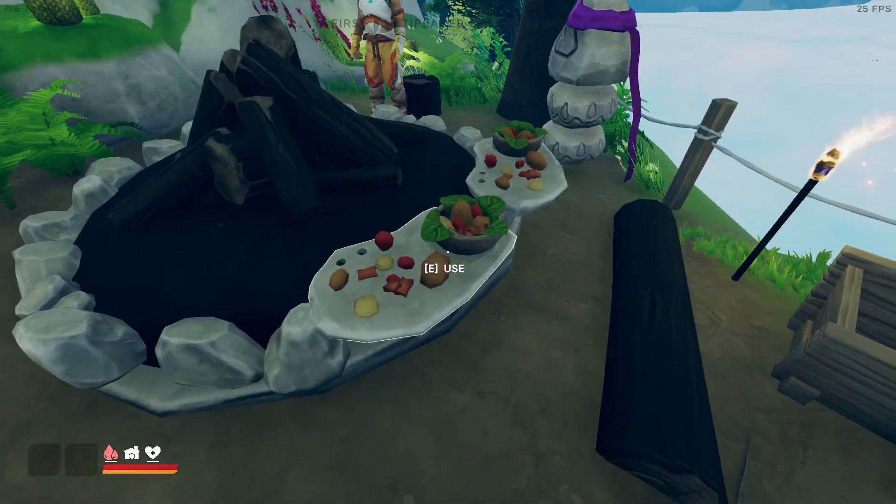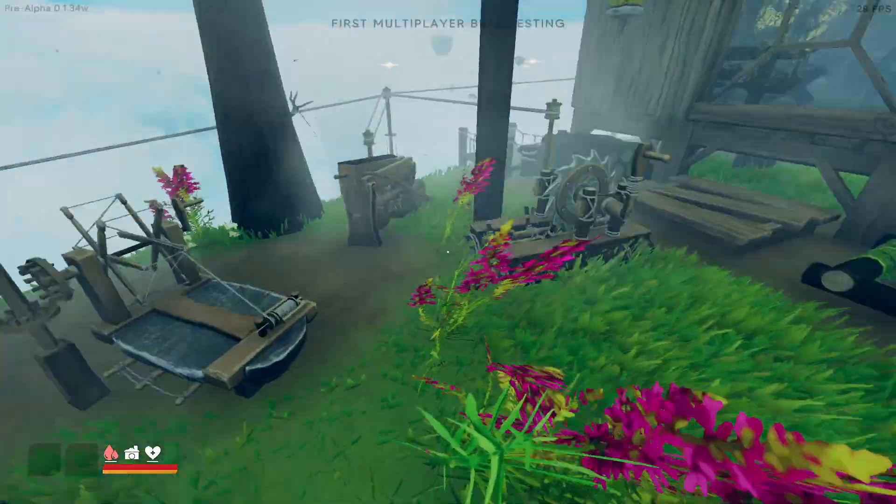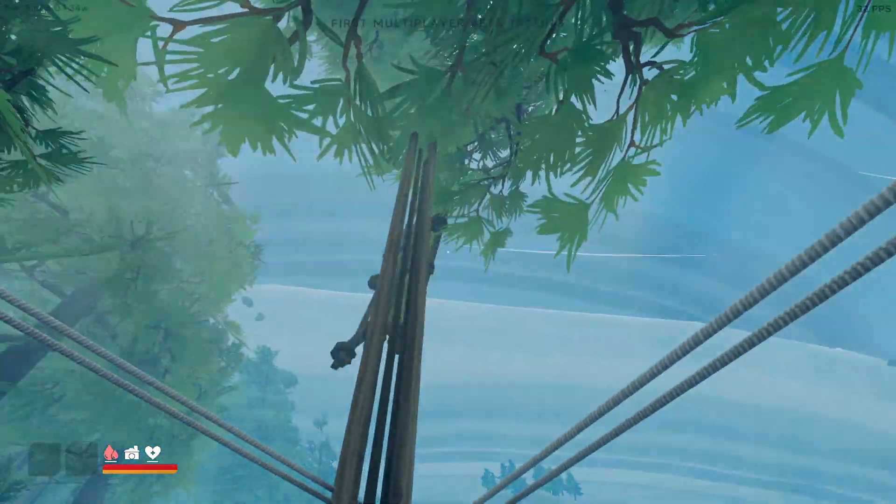This is our little campsite where we have some food. And then our little workshop area — this is where all the machines are at. And connected to our glorious, powerful windmill.